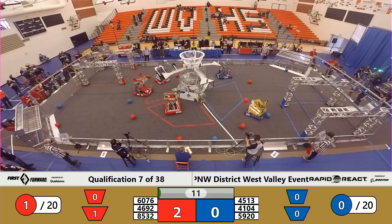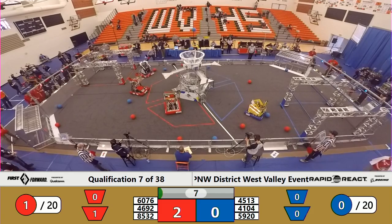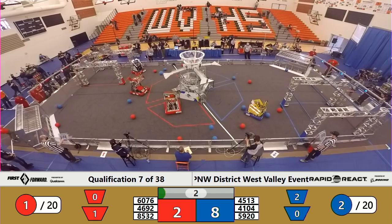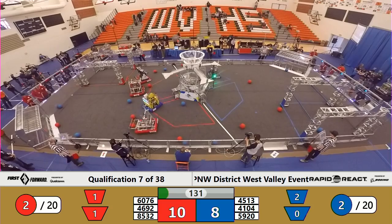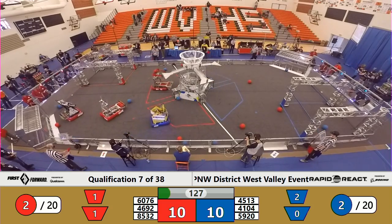Red Cargo in the air from 46-92. Blue Human Player just short, 45-13 — 1-in, 1-out of the upper hub for the Blue Alliance. Human Player on the red side successful yet again. That's 2 on the day for that Human Player. And Red Alliance with a 10-8 early advantage as the drivers take control of their machines.